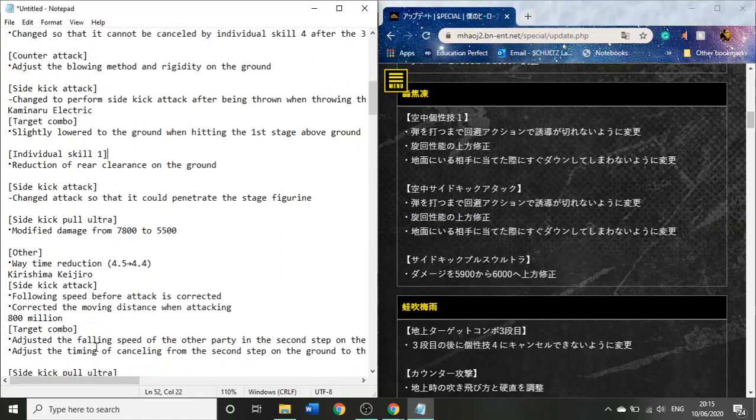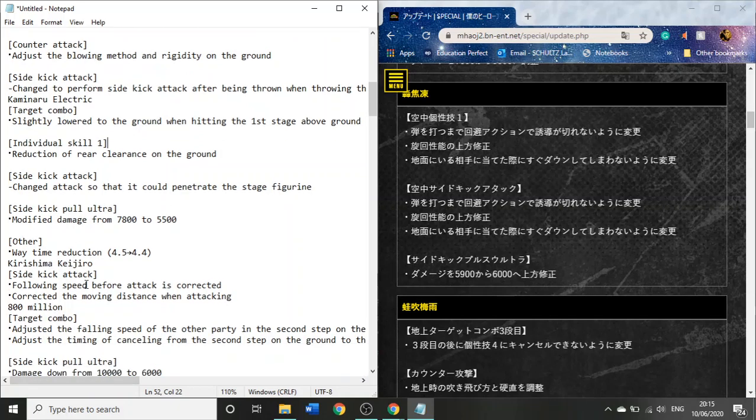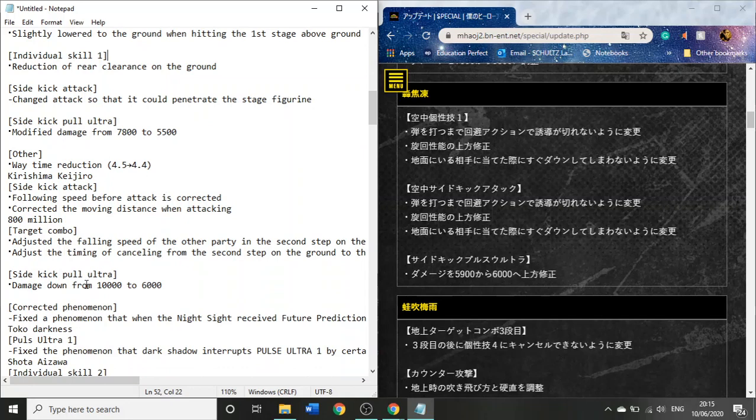Sidekick attack — 'penetrate stage figurine' — I guess objects on the screen sometimes blocked his sidekick attack and he couldn't go through them, like the chairs in the classroom stage. A lot less sidekick plus ultra damage, which is good because his was pretty ridiculous. His wait time reduction — it's a very small change, down from 4.5 seconds to 4.4. I don't know who that's gonna be saving, but yeah, slightly less yay mode.